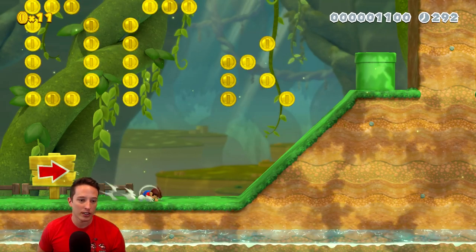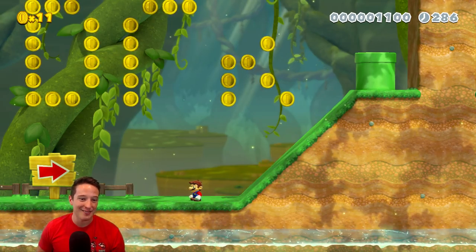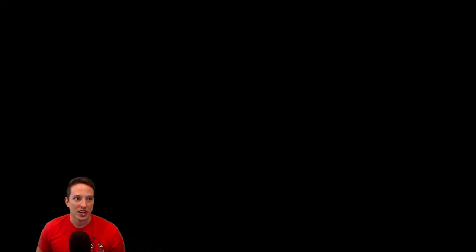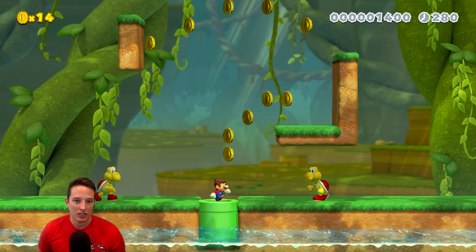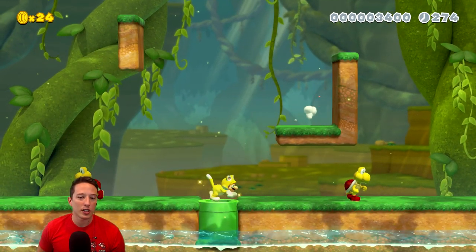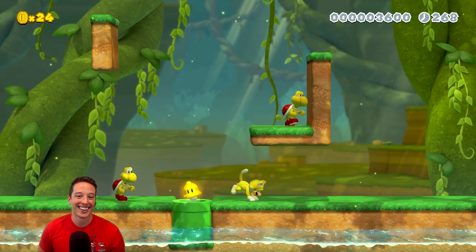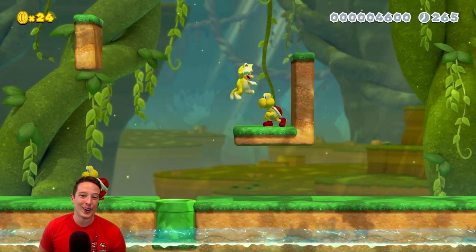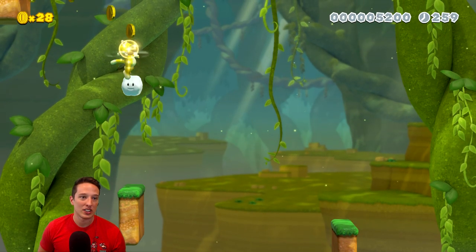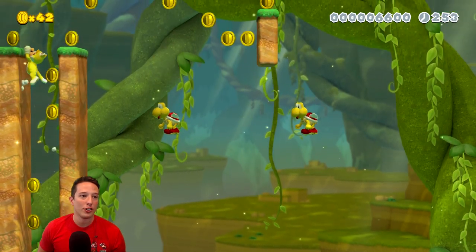I've never actually rolled in 3D World before. I don't know if it does anything. I just recently figured out how to high jump. Let's see if anything is hidden up here. Nope, let's go down the pipe and see what we have in store. Seems like it's a little bit of a parkour kind of thing. Catsuit comes out of the pipe - nice! As I said, 3D World is far and away my least proficient style. Let's see if we can jump up there. There we go - following the yellow coin road. This is awesome, this is really fun so far.